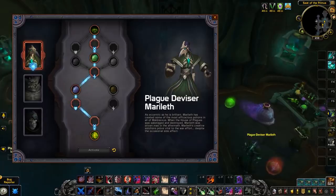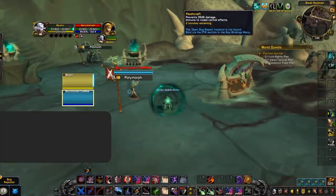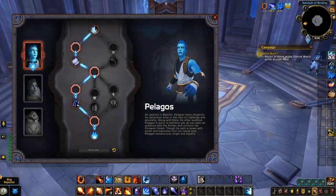A great example is with the Necrolord signature ability Fleshcraft. Their ability provides a 20% absorb shield when channeled for four seconds. While this doesn't sound particularly strong on its own, if you use Plague Deviser Marileth as your soulbind, you'll gain access to the final trait Ultimate Form, which makes you immune to crowd control while your Fleshcraft absorb is up — suddenly turning a mediocre ability into an incredibly strong one for some classes. Note that in its current form, you are not immune to roots.